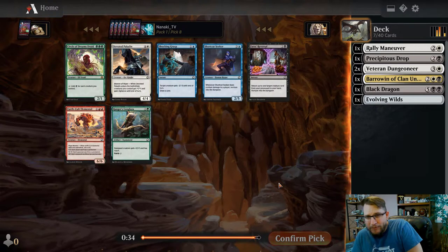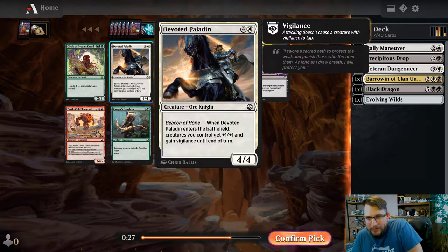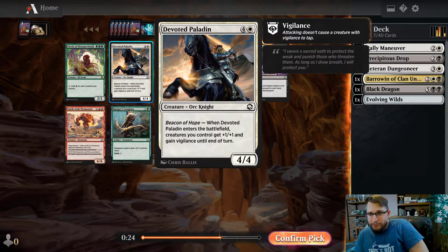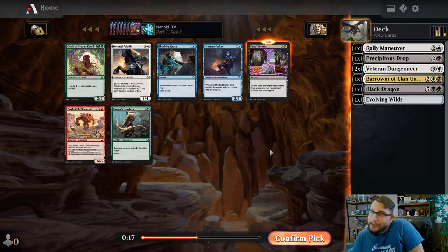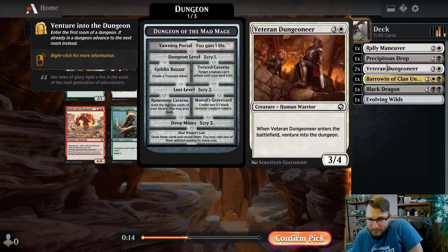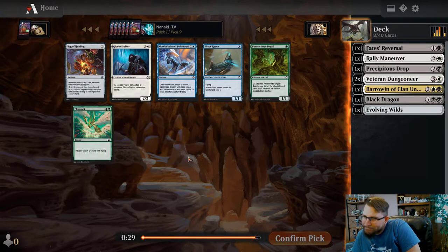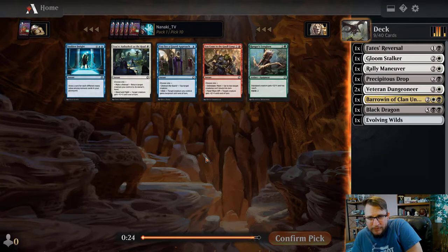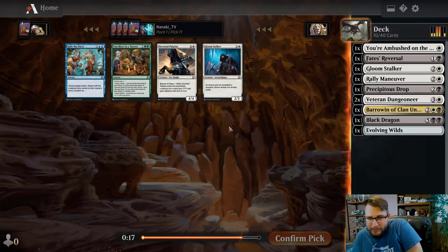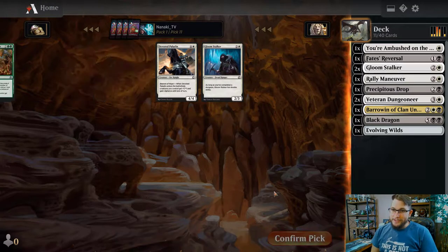I agree with taking Rally Maneuver here. Devoid Paladin over Fates Reversal - this is a five-drop and it's white; it's pretty solid, a 4/4 is difficult to deal with, and we'll likely get enough two-drops and three-drops. I'm not sure I agree with passing Fates Reversal though - it's really good. I play all my Fates Reversals. We can still end up getting a Devoted Paladin if we want one.